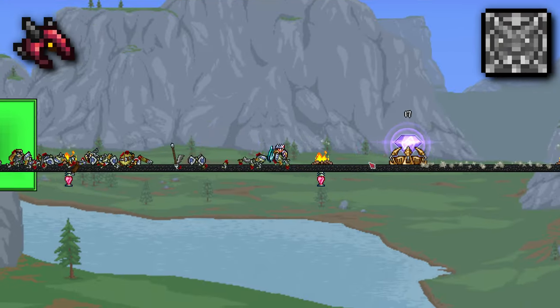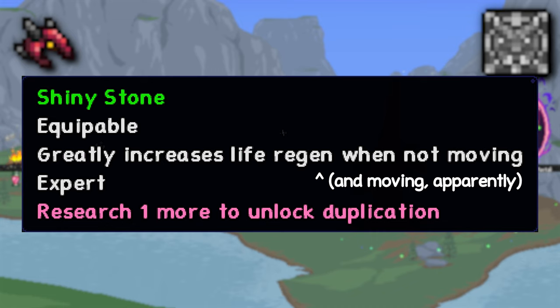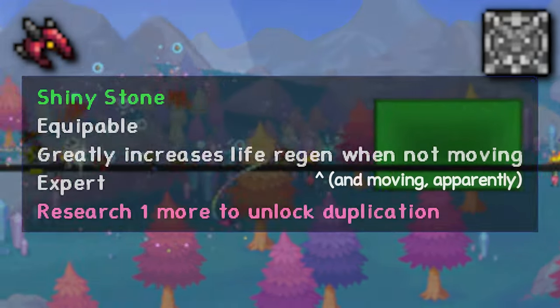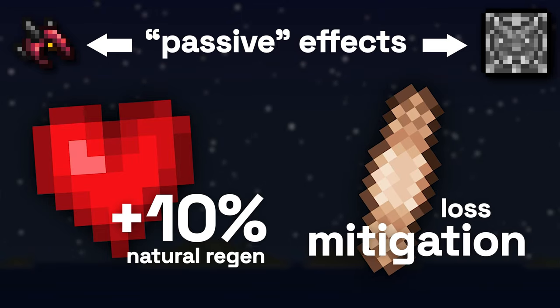However, we're not done yet. Aside from those five effects, the Shiny Stone has two others, too. These are unique in that they apply only when the user is moving or firing, not the opposite. That's right, the Shiny Stone actually does stuff when you're moving, too. Granted, you'll be forgiven for not noticing, as these effects are barely noticeable, but still, they do exist. These two passive effects are increasing natural regeneration by 10% and mitigating certain regen losses.